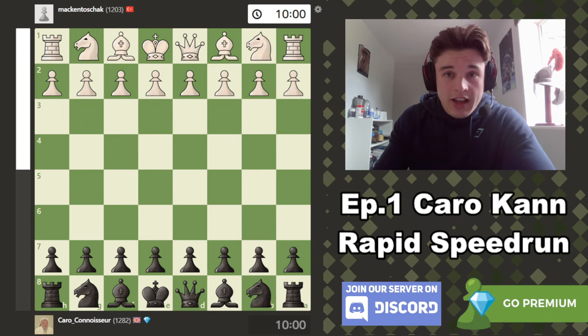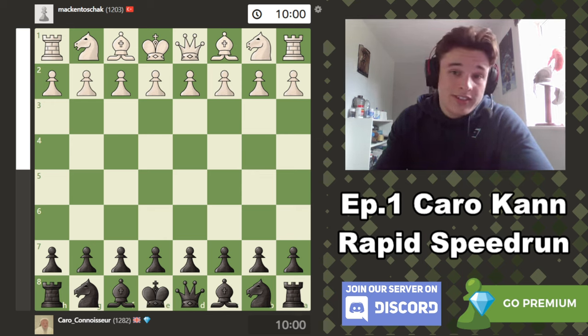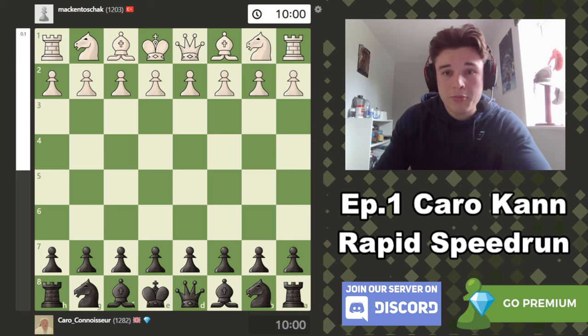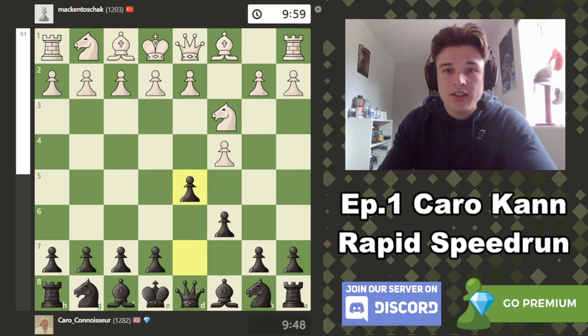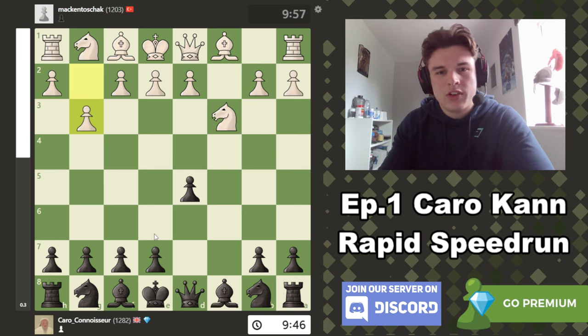That was an incredibly accurate game — it wasn't that long, to be fair, the game was kind of short. But still, 76% accuracy for my opponent and 94.8% for myself. The computer says no inaccuracies, no mistakes, no blunders, no misses — that's pretty nice. So, c4, c6, knight c3, d5. We don't get a typical Karo Khan setup but a lot of the same ideas apply, and we enter more of an exchange Slav territory, although my opponent plays it in more of an English fashion.